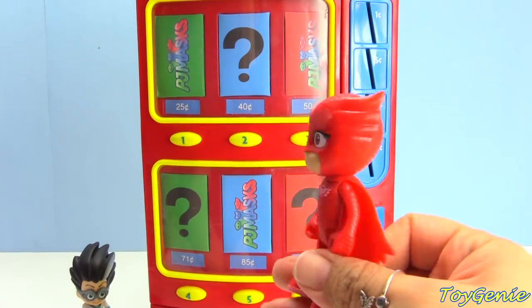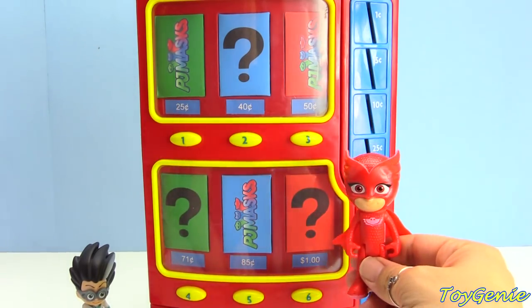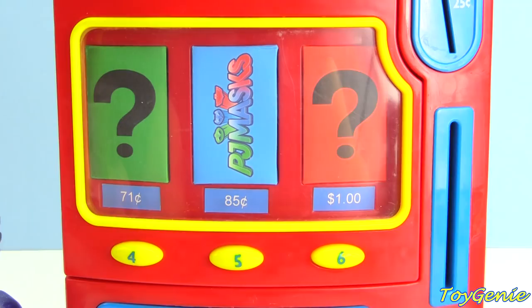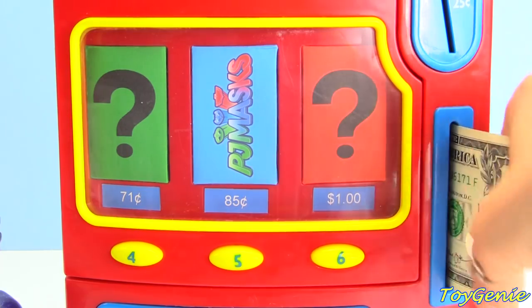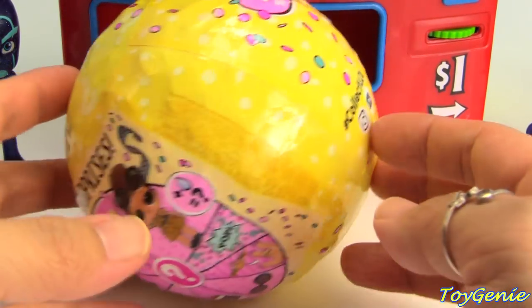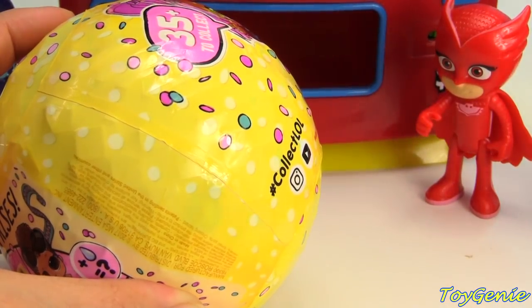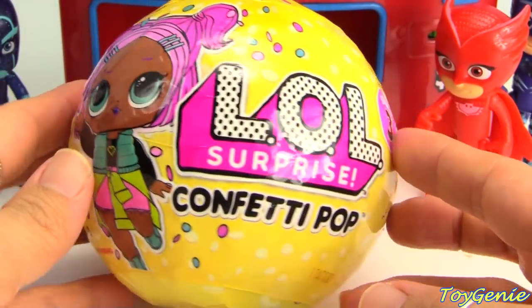Owlette gets to go next, and she wants to choose the matching red color — the mystery surprise. Our mystery surprise is one dollar. Here's one dollar. Come and press the number six. Whoa! Oh my goodness! It totally knocked over Owlette and Catboy. She got an LOL Surprise Confetti Pop!